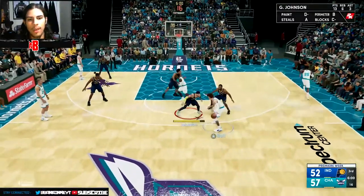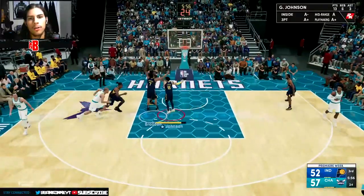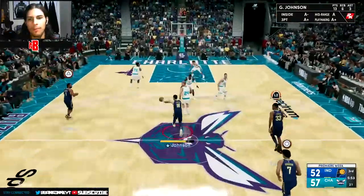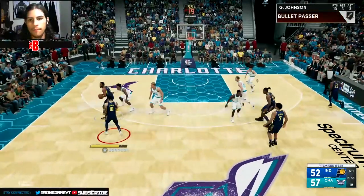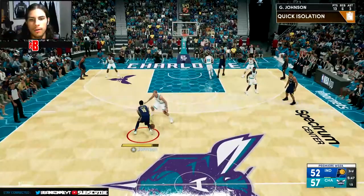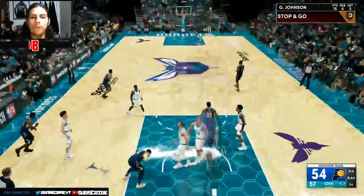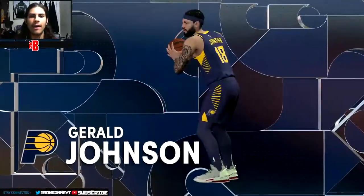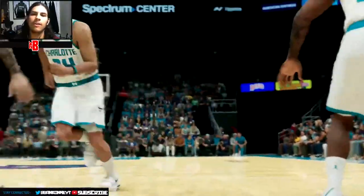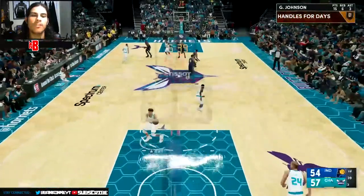Six minutes left in the third quarter - unbelievably low scoring game, no one has even hit 60 yet. PJ Washington is wide open in the corner for some reason - that would be the first 60-point bucket, a wide open PJ Washington three. I have Mason Plumley on me - barbecue chicken time! Right by Mason Plumley, posterizing Gordon Hayward!